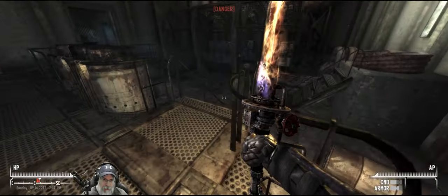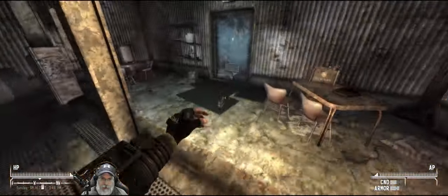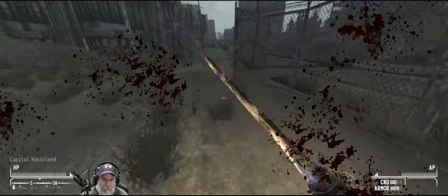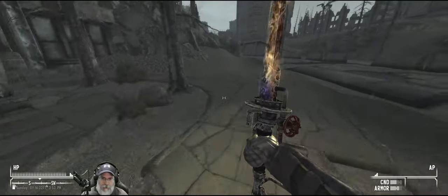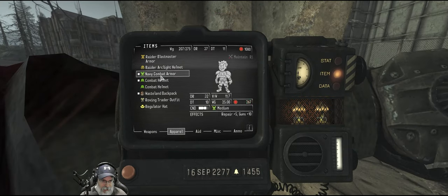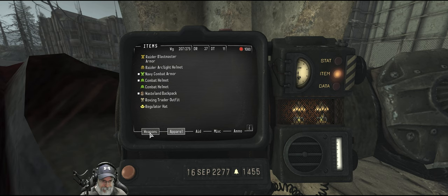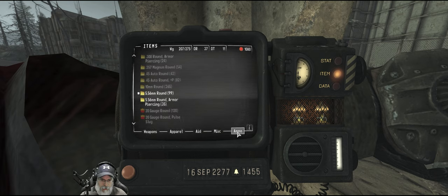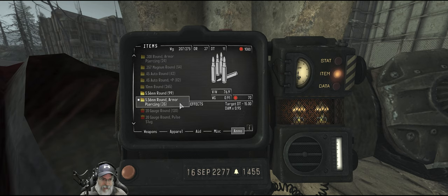See that manhole cover — that's where... oh shit, there's a rad scorpion in here. Talon company, not good, run away. These guys hurt big time. We're gonna use our carbine. I have 35 5.56 rounds — it's not a lot. We're gonna have to really try and get headshots. These guys scared the hell out of me. Let's do an antiseptic. What does an ultra stim do? We're gonna take one of those. We're gonna do a hydra.